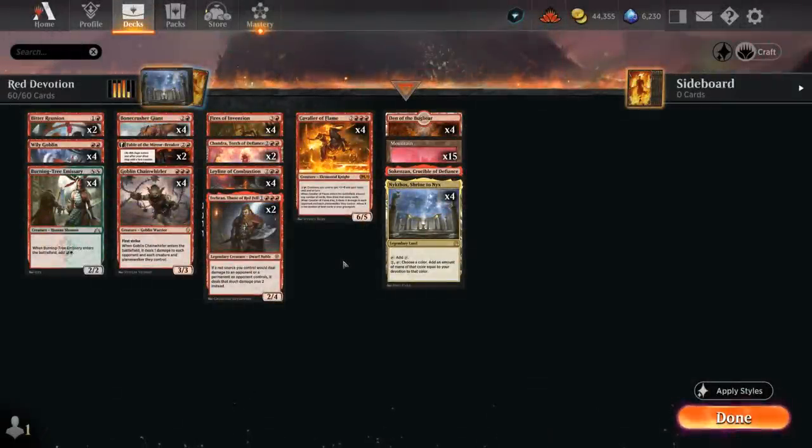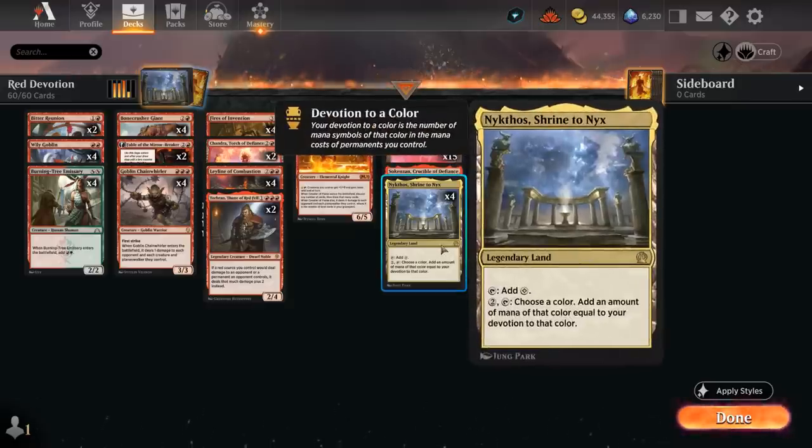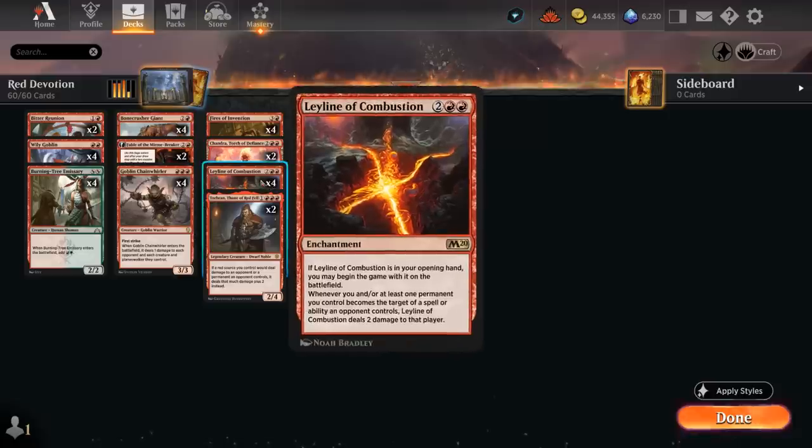Hello and welcome to another Explorer Games video. Today we're taking a look at a Mono-Red Devotion deck enabled by Nykthos, Shrine to Nyx, which can add a ton of extra red mana as early as turn three. We can maybe start the game with a Leyline of Combustion on the battlefield if it's in our opening hand.